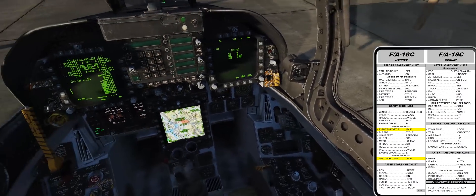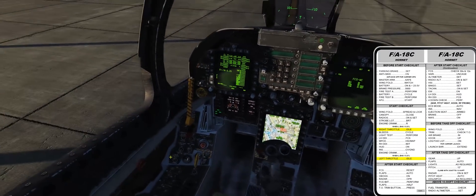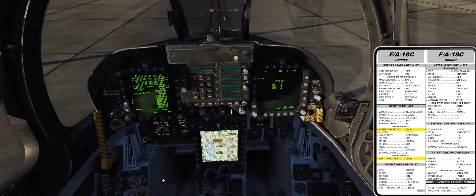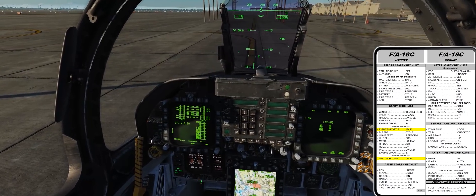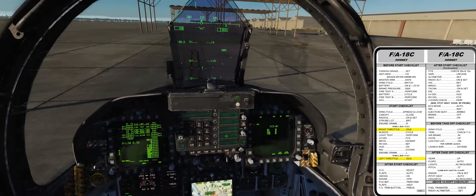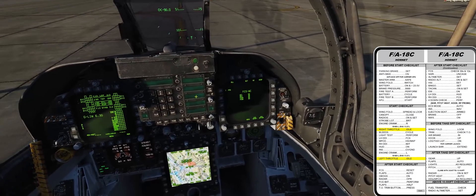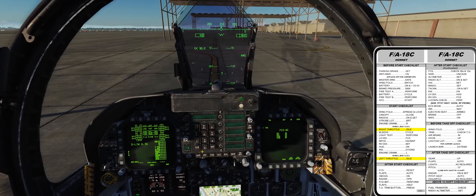Our APU just finished doing its thing. Radars on and operate. Flaps in auto, flaps down to half. O-bogs on. Trim button press. Stabs to 12. Perfect. Check thirties and twelves — got that on our FCS. ADI uncage. Radio altimeter on and set — we'll set it for 300 for now.